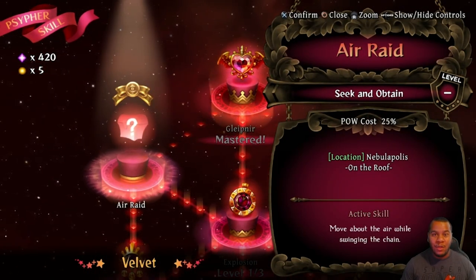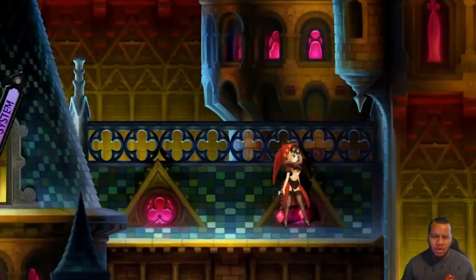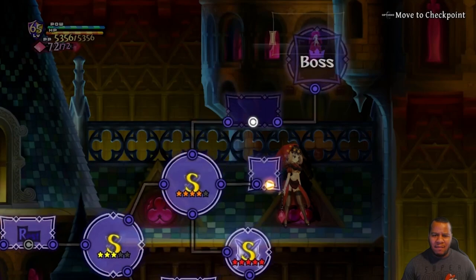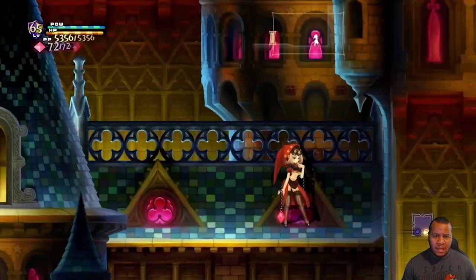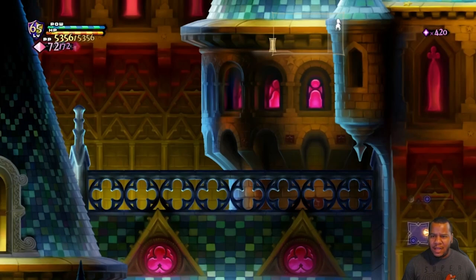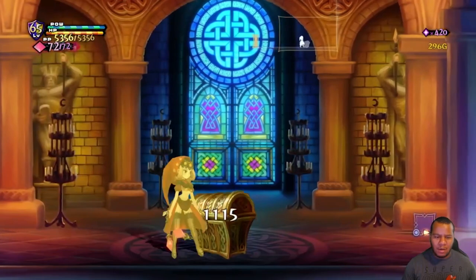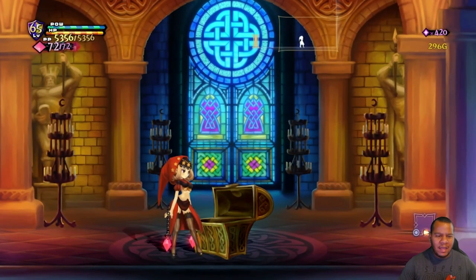The hint here is on the roof. We've been on many roofs on this stage so far. We're on the last roof before the boss, and it's here — let's do it. You come to the right, you jump into this little area here, and voila — just like that you get some silver and an Air Raid.